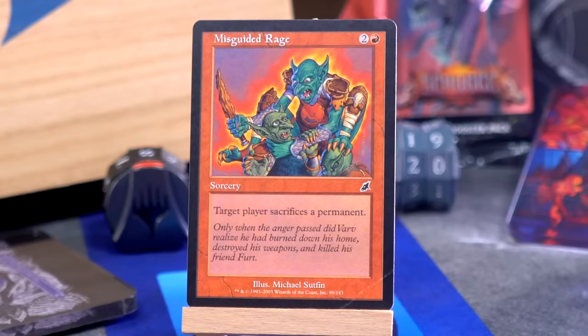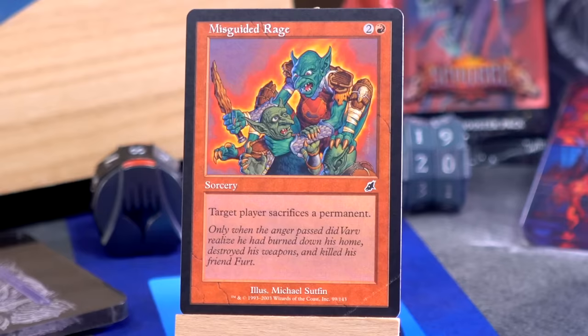I wouldn't call what I was just doing rage, but that is the name of our next card — it's Misguided Rage. Two and a red for a sorcery: target player sacrifices a permanent. I didn't know red got this effect. It doesn't now, but I didn't know that red used to get player-sacrifice stuff. I'm probably missing some obvious examples, but neat — a permanent. Interesting. So they could choose to sacrifice a land if they want.